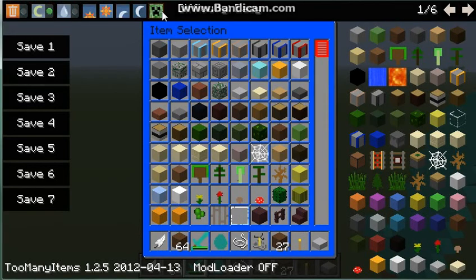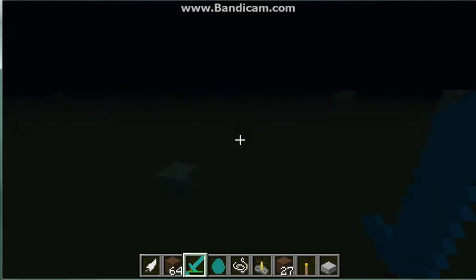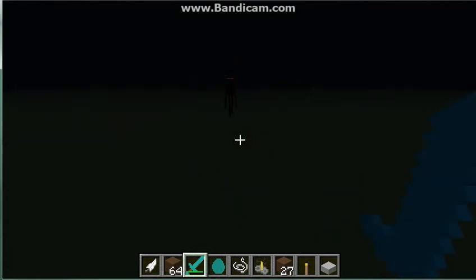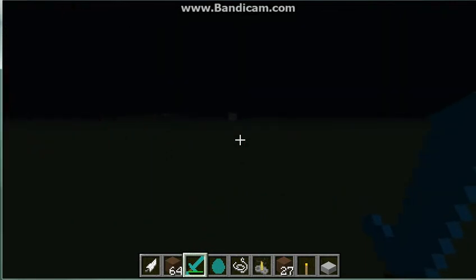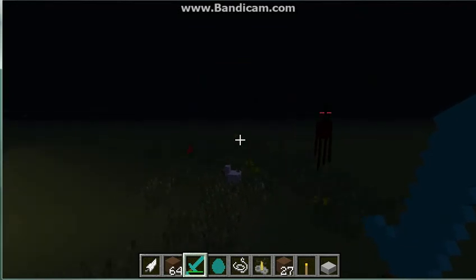Let's turn it to night time so that more mobs will be out so we can see them. The endermen kind of have a reddish black color — it's really hard to notice. Spiders are just black. Zombies are just a greenish color, and same with giants — giants are going to be a green color too.